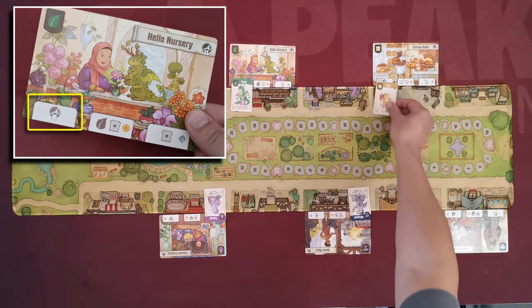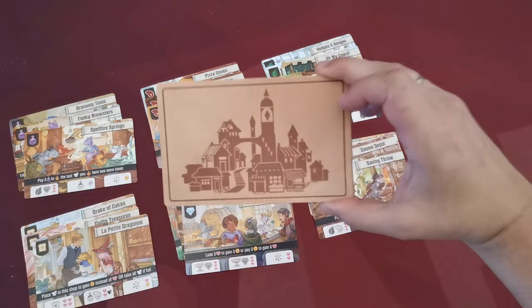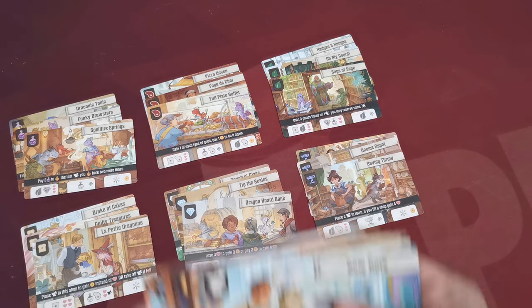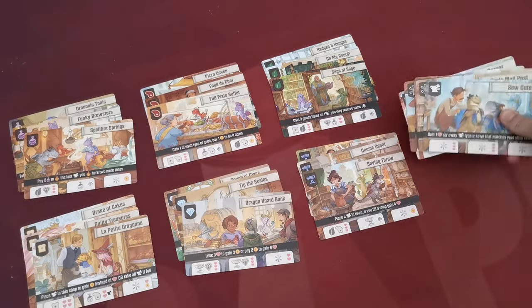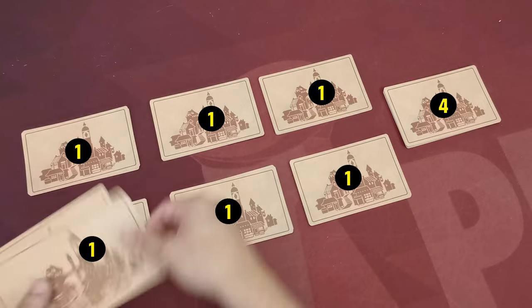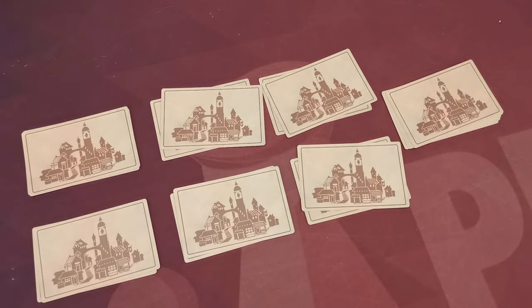Place each starter dragon on their corresponding shop according to their icon, placing them in the leftmost dragon slot depicting that starter dragon icon. Then separate the normal shops according to the good depicted in their top left corner — this gives you six different piles. Shop cards not depicting a good in their top left corner are placed in a seventh pile. Shuffle all piles separately, then draw one card from each good pile and four cards from the seventh pile without looking at them. Remaining shop cards are not used and return to the box.